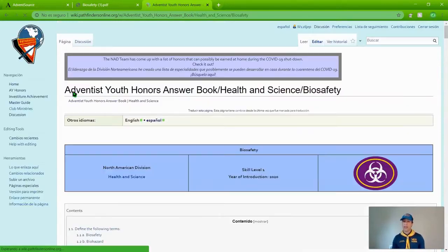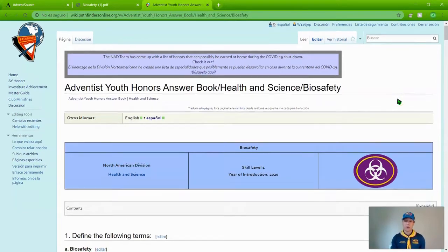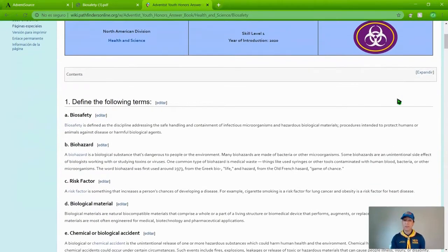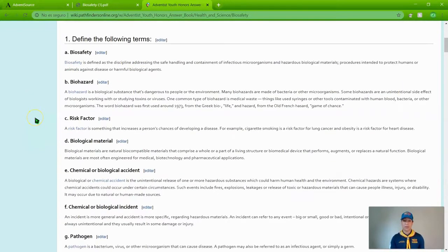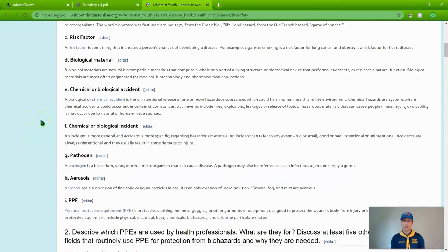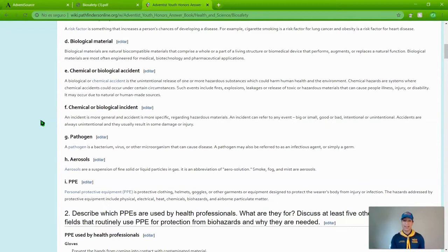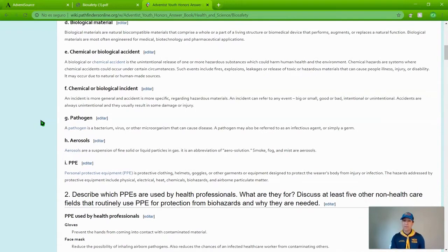Let's go through these requirements so you can have an idea of what this honor is trying to do. The first requirement is to define the following terms: Biosafety, biohazard, risk factor, biological material, chemical or biological accident, chemical or biological incident — they are not the same — pathogen, aerosols, and PPE.